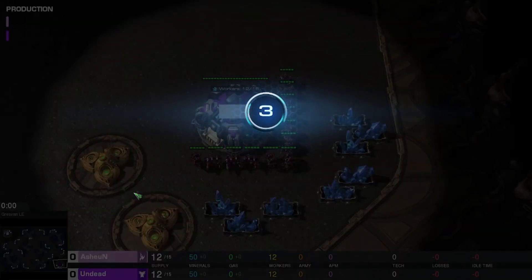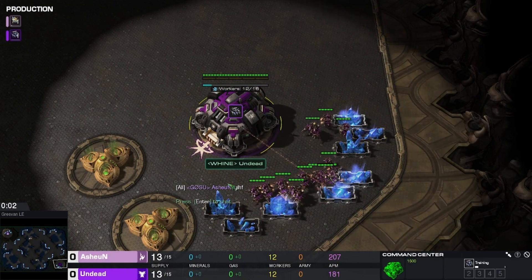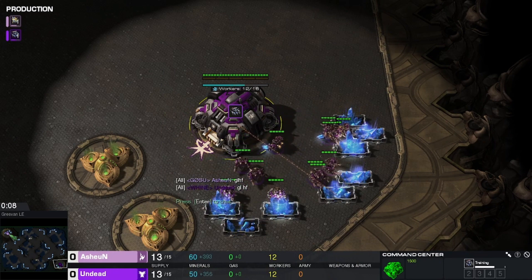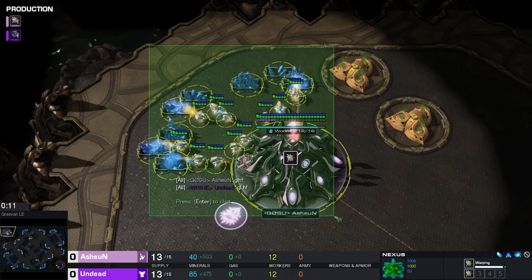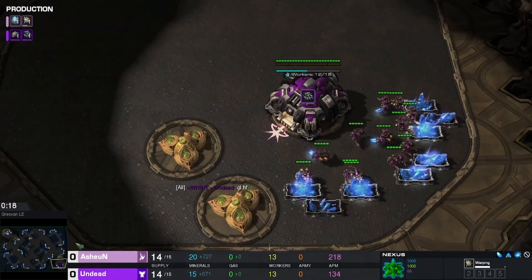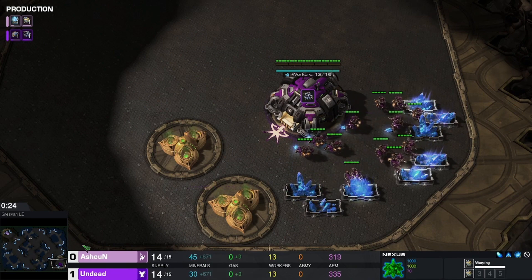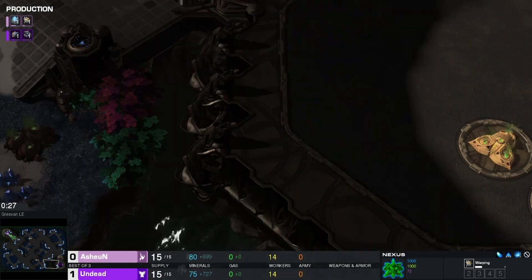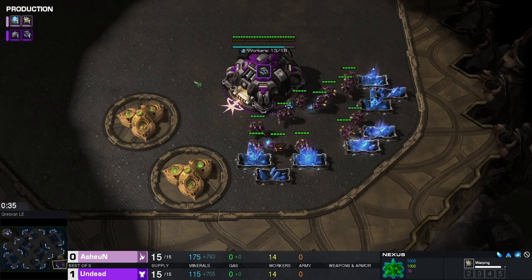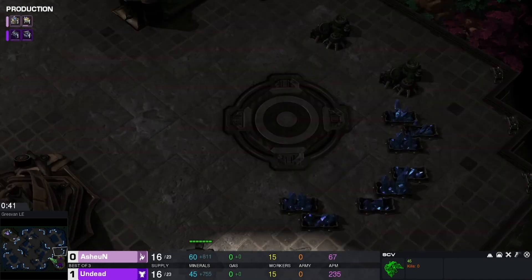So far we have a 1-0 lead for our Terran, Undead from Clan Wine. In the top left from Borngosu we love them — here in BGH we have Ashen. So far it is 1-0, Undead with the lead. We are on Grasfin, so let's see if there's going to be any trickery, anything special and crazy. It's a decently sized map with some very good tank spots. You can get about four bases pretty easily, but for your fifth and sixth they are out front. More easily guarded for Terran — Terran can turtle a little bit on this map.